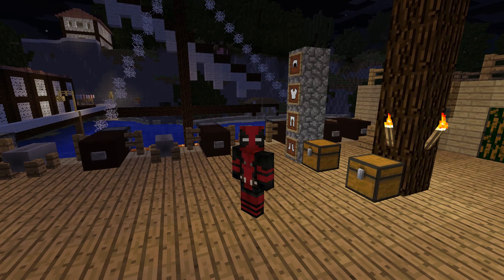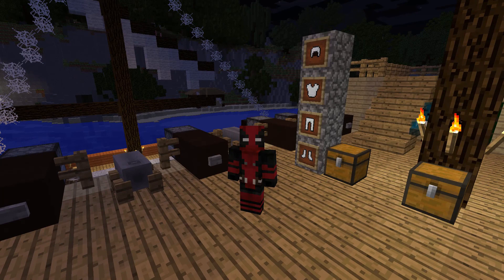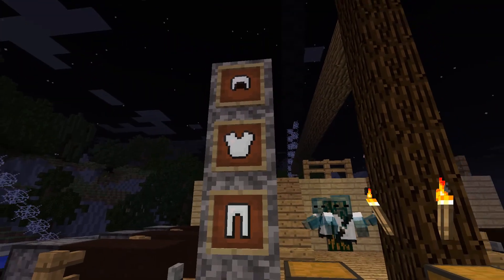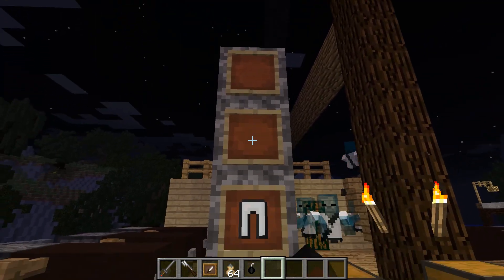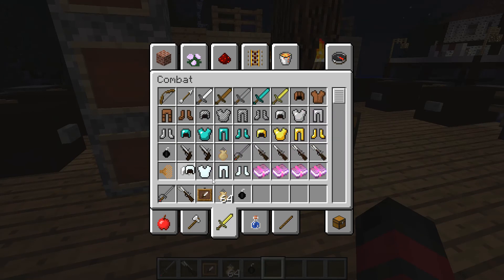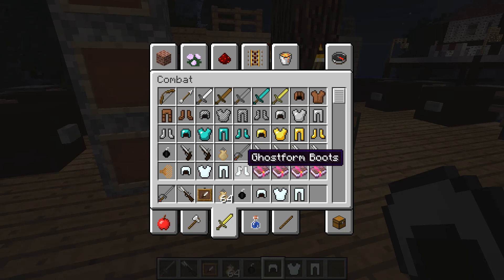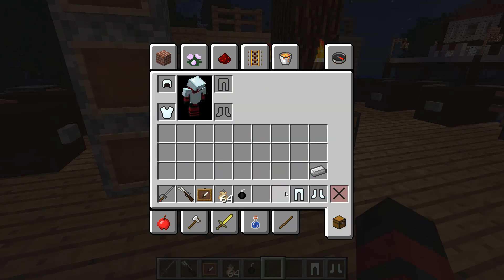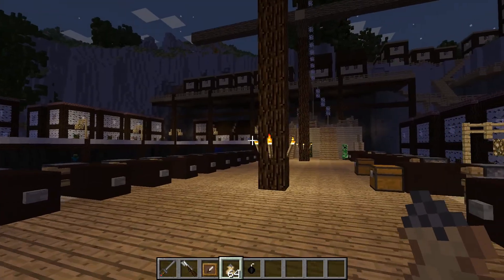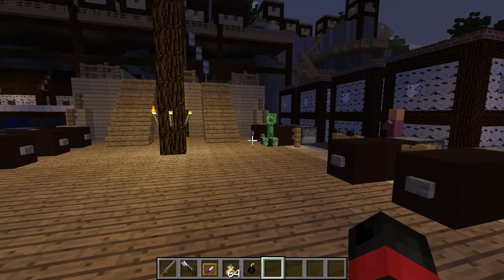So you might be wondering — where is the pirate outfit? Here it is! This is as piratey as it gets in this mod. The armor is crafted just like normal armor. This is the ghost form armor set, and I believe it's about as powerful as diamond armor, so it's quite a strong set. I'd recommend getting it.